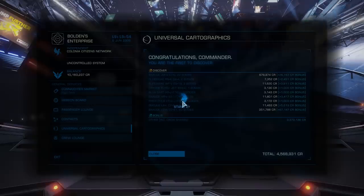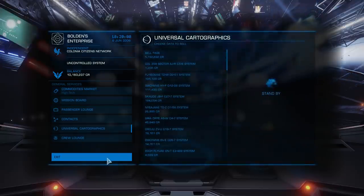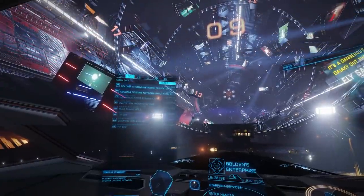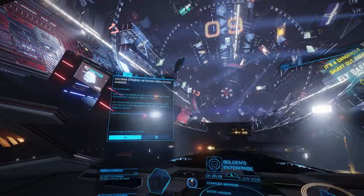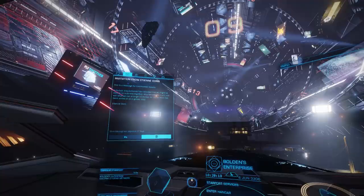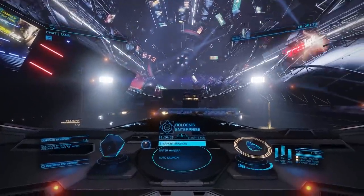I mean, I have done the actual work — I've just travelled 22,000 light years to get here, and I may as well make that work for me. Let's check on messages and see what dumping that first page of data has done for me. Unsurprisingly, there's a couple of messages notifying me of increases in reputation with the faction controlling Bolden's Enterprise Station. But there's also an invitation from the engineer Etienne Dorn, which is great, because that's the whole reason we're out here in the first place.